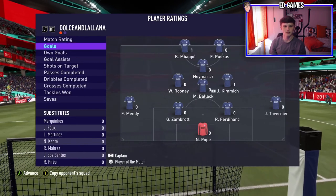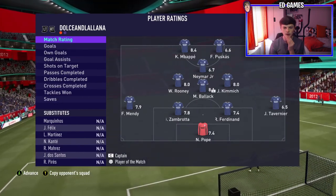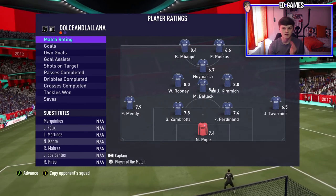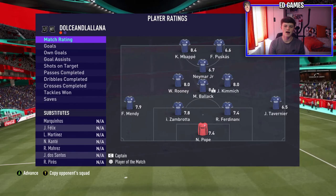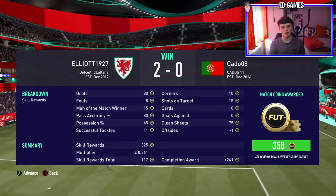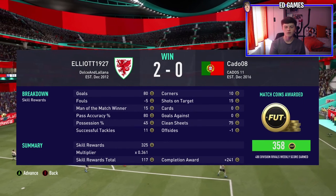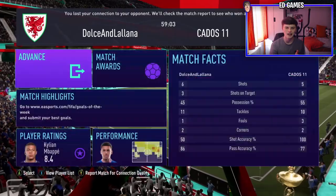Zambrotta ended with a 7.8 rating — the second highest in defense, only 0.1 behind Mendy. I'm really happy with Zambrotta, especially because of how versatile he is — he can play right back, centre back, CDM, centre mid. Hopefully you guys enjoyed the roulette-style icon pack opening. I'll do more if you like it. If you did, chuck a like on the video, subscribe if you're new, and peace!